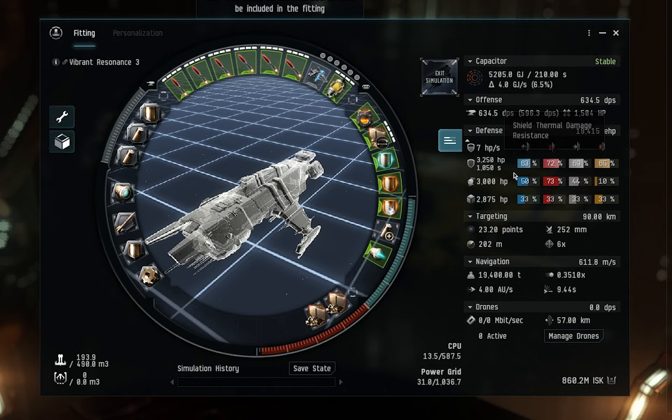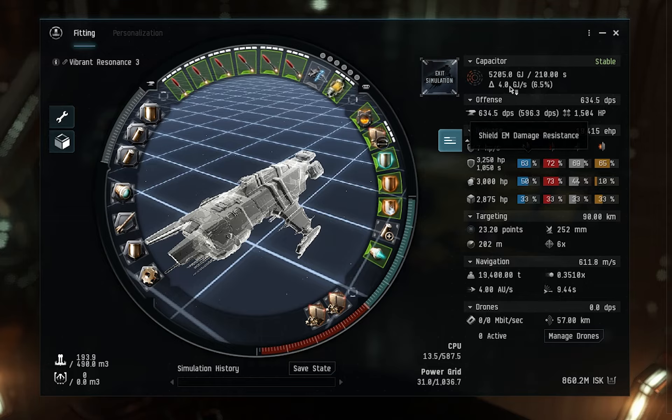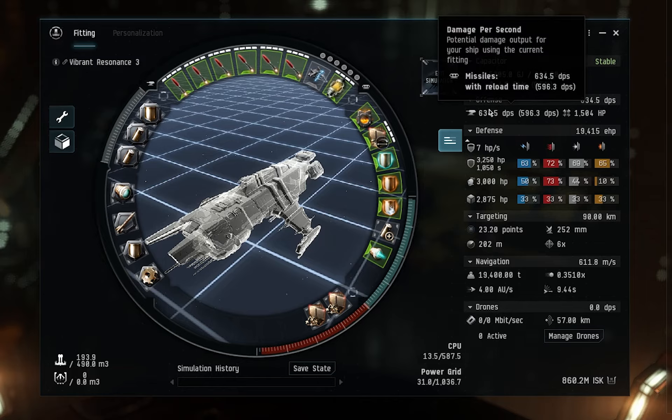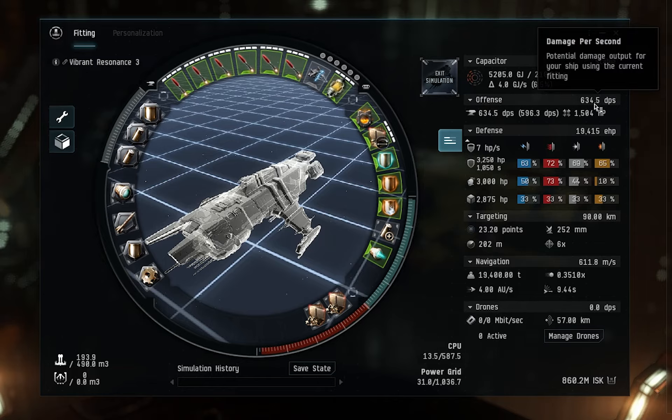With everything up and running, we have decent resists across the board — primarily in thermal, which is where most of the incoming damage sits. We have good capacitor stability with the Large Shield Booster running, and a lot of shield boosting output. We are fast, we are small, and we do a decent 634.5 DPS. You might find ways to improve that, but for me it's more than enough — it'll clear a C3 site in about 15 minutes.